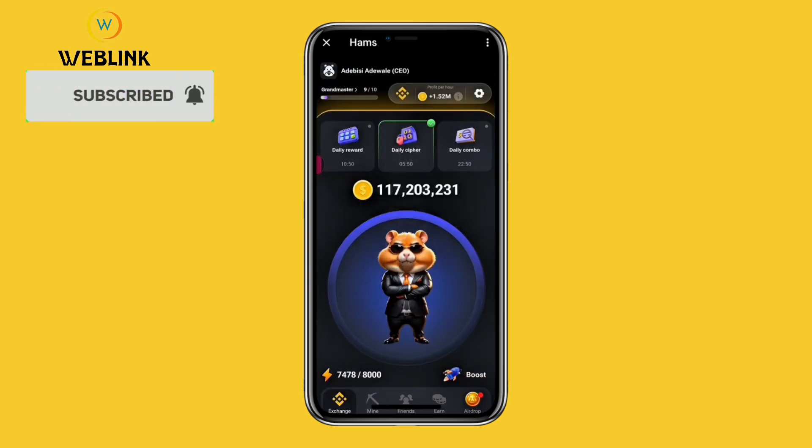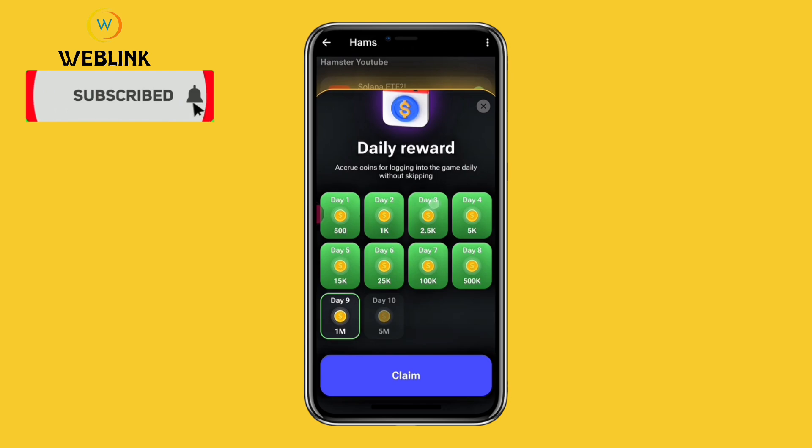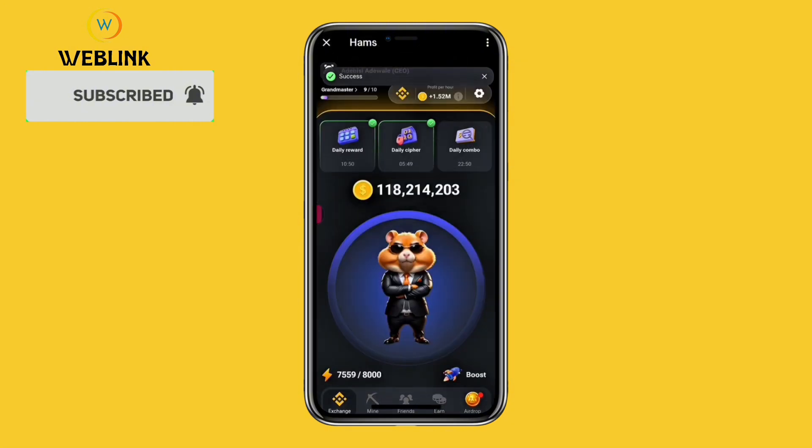This is a new interface by Hamster Kombat — it displays all your activities for the day. We have two activities pending: the daily reward and the daily cipher. I've made a video on the daily cipher, and we also have the daily combo. Let's go ahead with the daily reward. I'll be claiming 1 million coins for today and 5 million for tomorrow — just select claim. I've been able to claim 1 million coins.